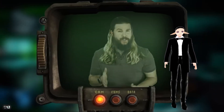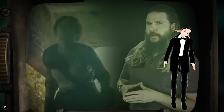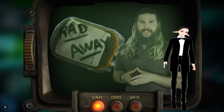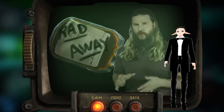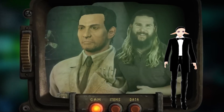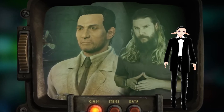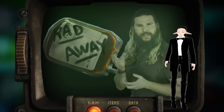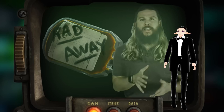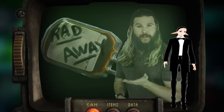So-called Rad Away is an item present in every single Fallout game and represents one of the only ways to remove accumulated radiation damage from your character — or poor Lucy here. Typically it's seen as an IV bag or a syringe, so it looks like blood — something to do with intravenous injection. Maybe you get it done by this doctor who definitely doesn't have bodies in his basement. But before we get to what this chemical could actually be, we need to know what radioactive contamination actually is.